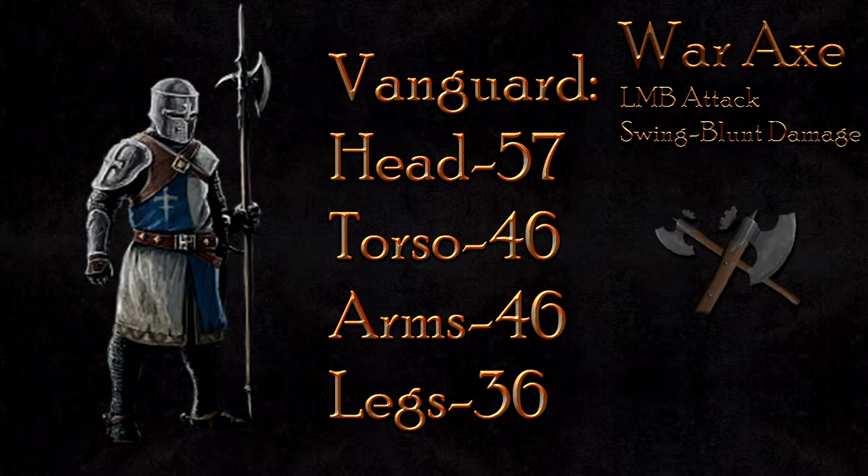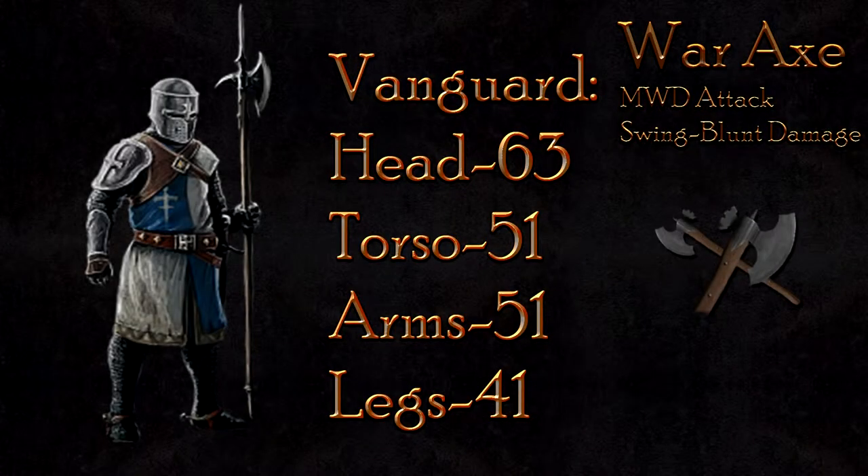The vanguard begins to show heavy resistance in the LMB attack. Only 57 damage is dealt to the head, 46 to the body, and 36 to the legs. A two-hit kill is more than possible; however, a three-hit kill is the more likely outcome. The mouse wheel down attack is still a more likely two-hit kill. At 63 damage to the head, 51 to the body, and 41 to the legs, the vanguard will likely die from two overhead strikes to the head or to the body.